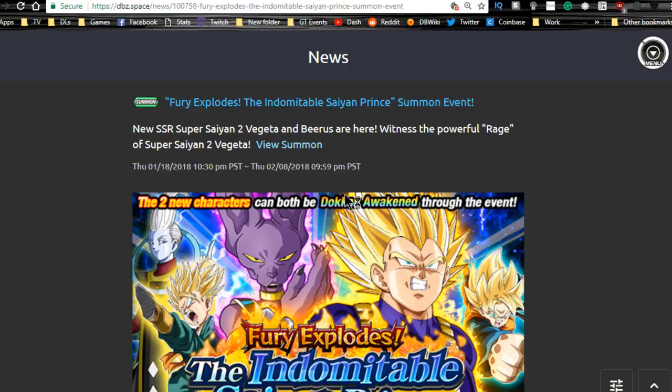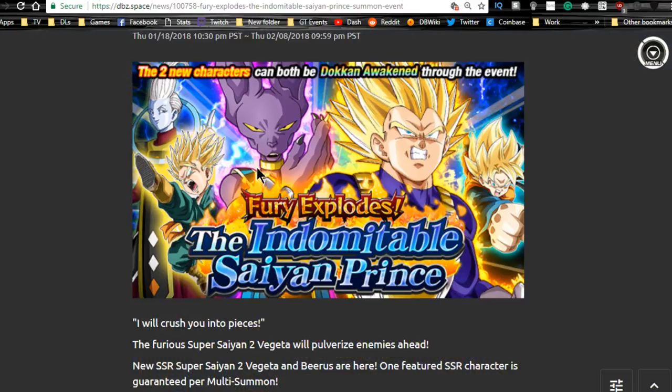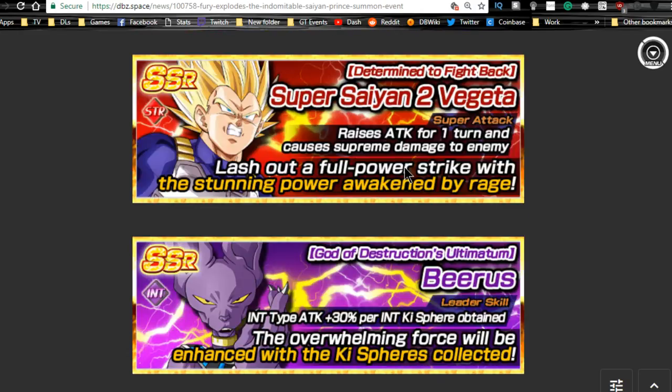Next is Fury Explodes: The Indomitable Saiyan Prince — the Vegeta banner. This has all the LRs except LR Trunks and runs until 2/8. If you're looking for a banner for LRs and don't care about LR Trunks, this is probably it because there's a guaranteed SSR per summon with a guaranteed featured unit. You have the new Trunks and Goten who are really decent units, the new Beerus who is semi-farmable, and this Vegeta who is such an OP unit — literally the hardest hitting TUR on the global side.